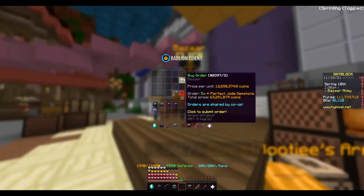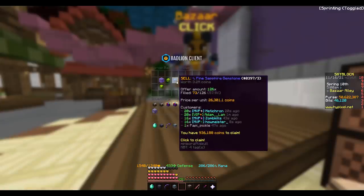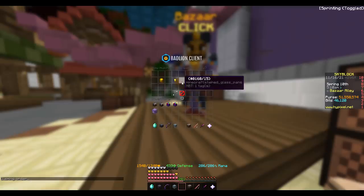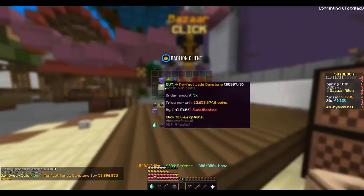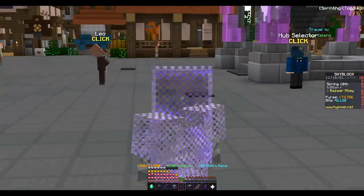We want to grab five perfect Jade Gemstones for 60 million coins, and then we need to claim a tiny bit more to put up our very final buy order of five perfect Topaz Gemstones. We're so close. Five perfect Topaz Gemstones — buy orders for perfect gemstones are hard to fill, but those tiny improvements to pristine and fortune will make a massive difference.